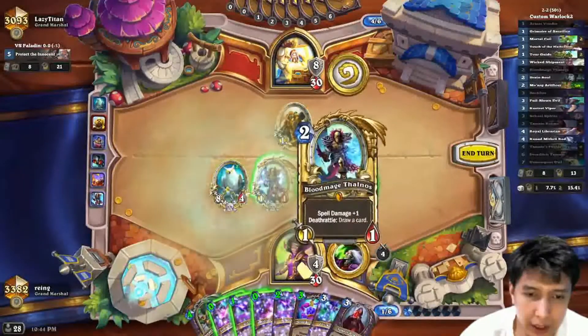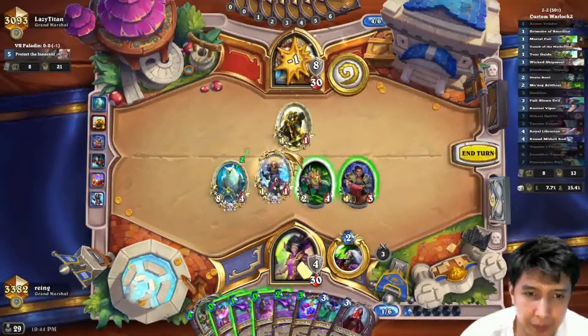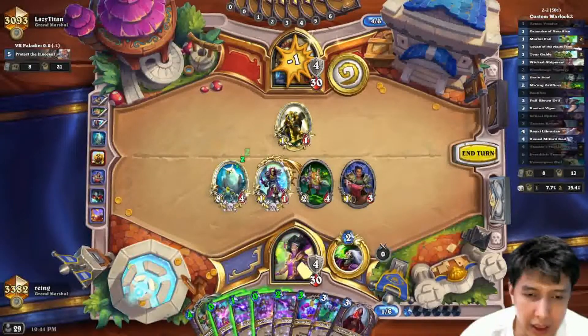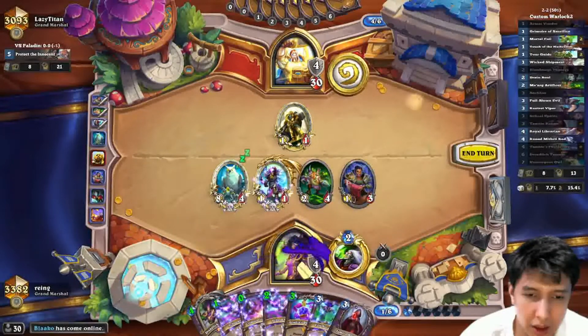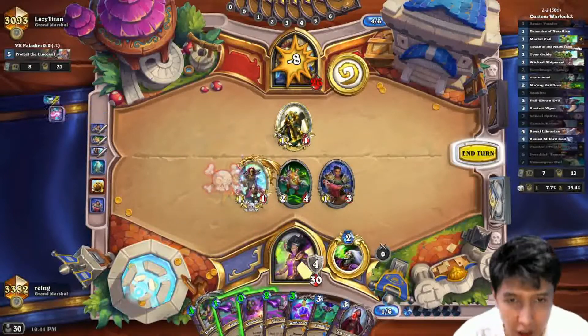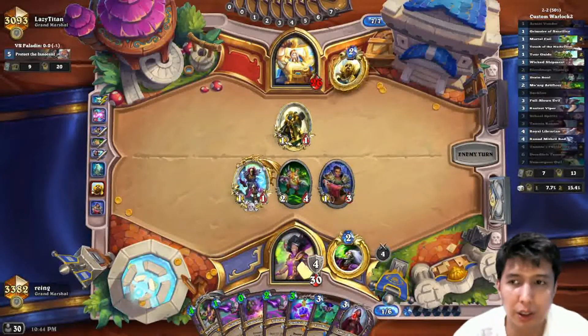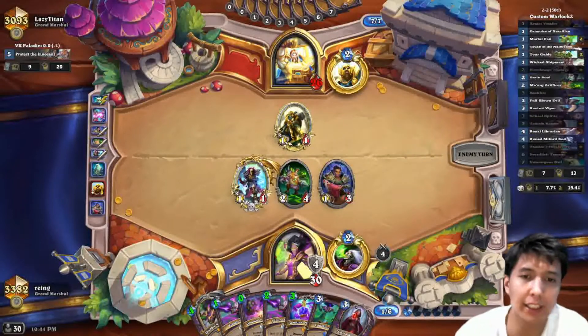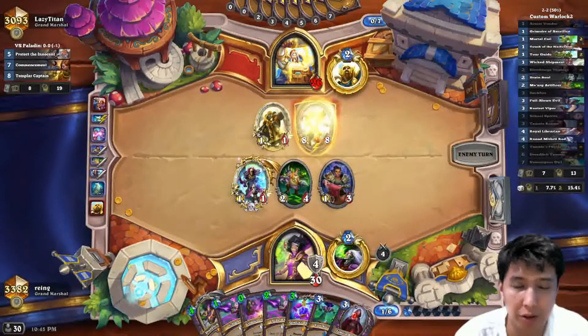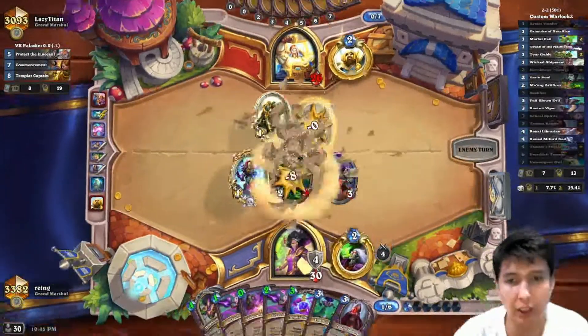This dies to Nathrezim. We need a Shipment but we have a lot of card draw. It's so much easier to use than fatigue Warlock, where you have to damage yourself and then heal yourself.